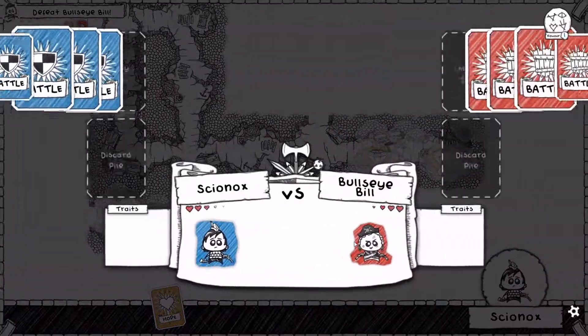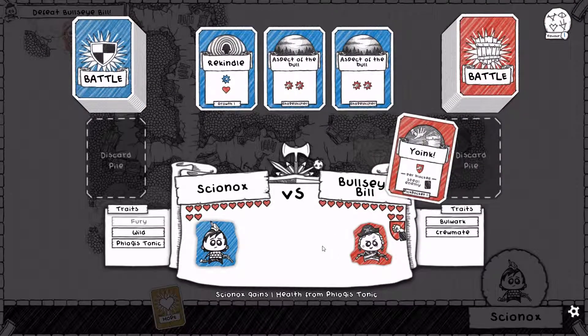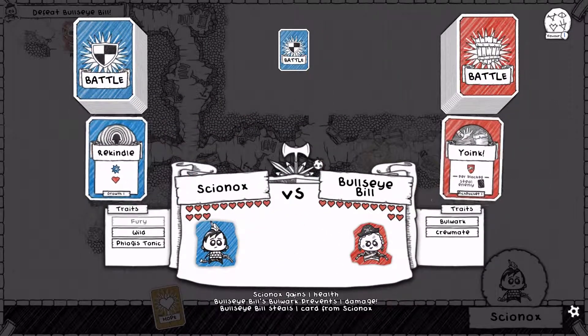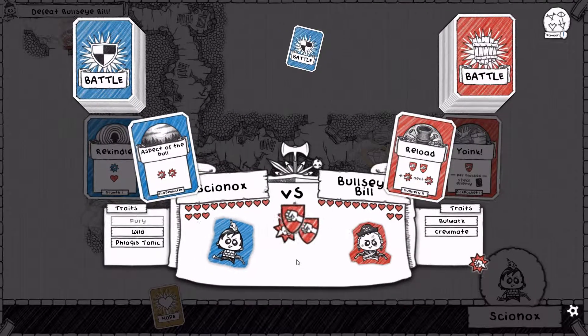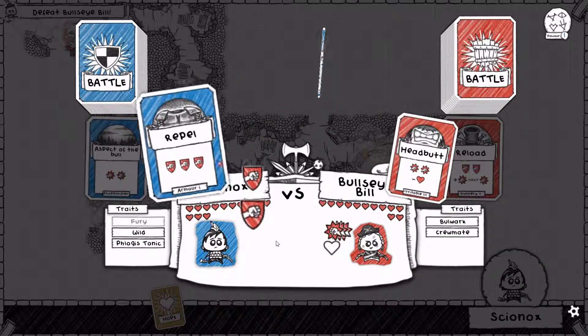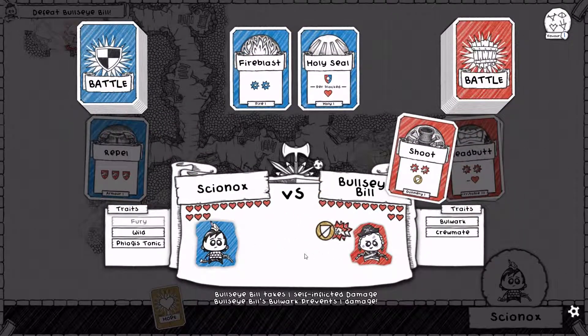Alright Bullseye — let's see what you got for us, shall we? You got Bulwark, you got Crewmate. You're going to start off with a Yoink — well I can rekindle, it'll only heal myself. But you'll still take it anyway because of the Boink effect. Well, I will just have to pass here. So I'll just Aspect of the Bull. What a great start to the battle. Let's Repel. His Bulwark prevents his self-inflicted damage. Okay, well we have a Fire Blast here — two points of damage. This is good.